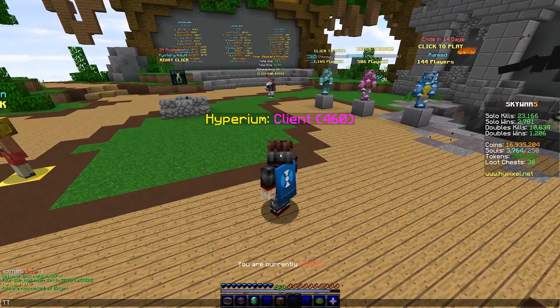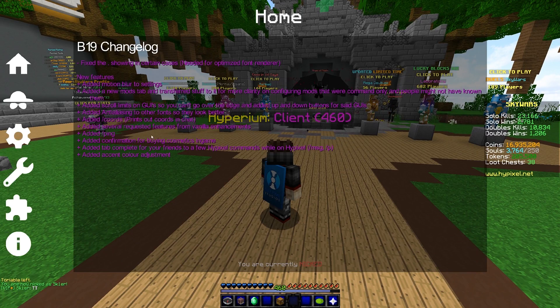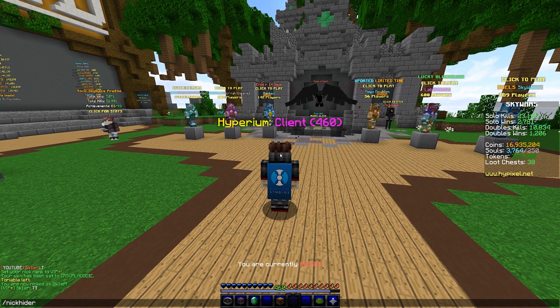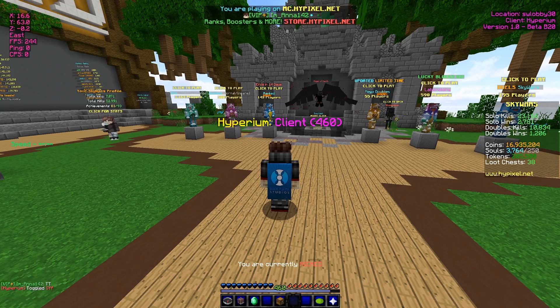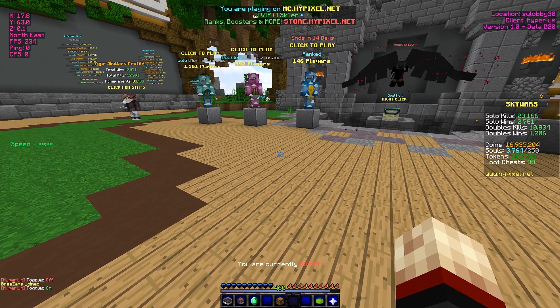So now everywhere it shows 'skier,' even in chat — it's just VIP plus Skier — even though if I do slash Nick Hyder toggle, that isn't actually my Nick. My Nick right now is amanna142, but that is being re-masked on my screen.